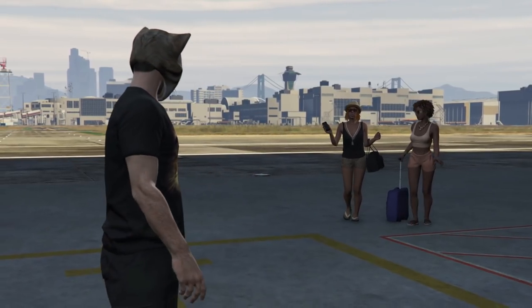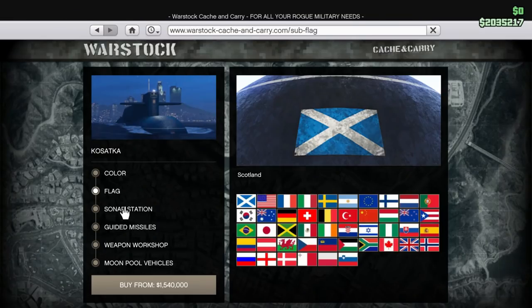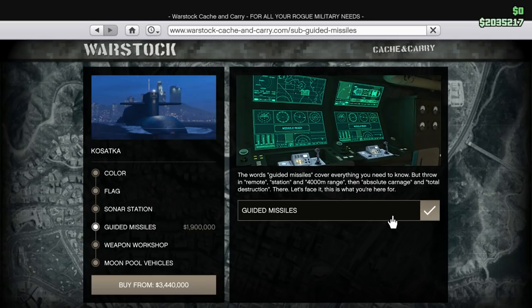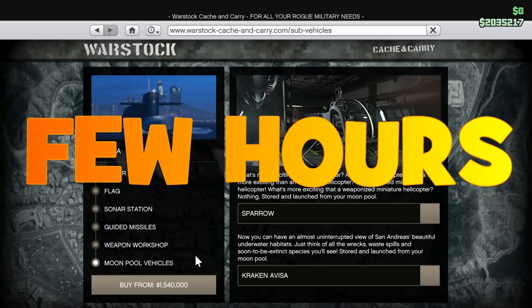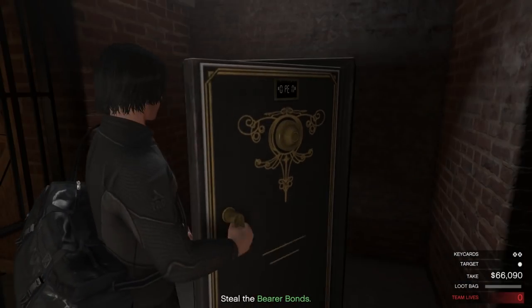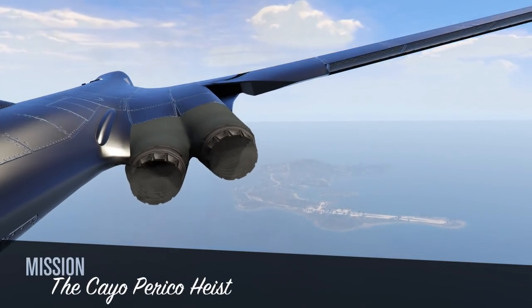As a beginner, you want to get to Cayo Perico as soon as possible. To do that, you will need to buy the Kosatka Submarine. It costs $2.2 million, which seems like an insane amount for a new player, but you will be able to buy it in only a few hours. And after you buy it, you will never again have any problems with money in GTA Online. So now that the goal is clear, let's move to the first step.